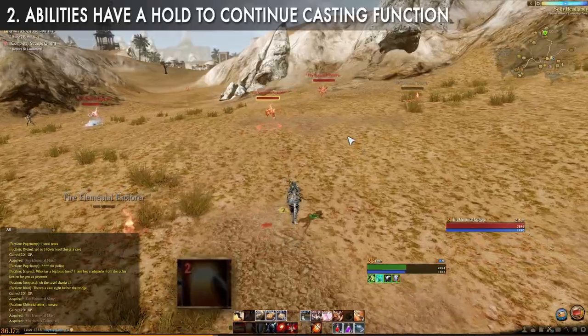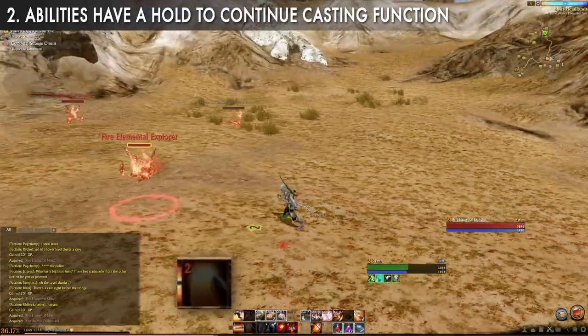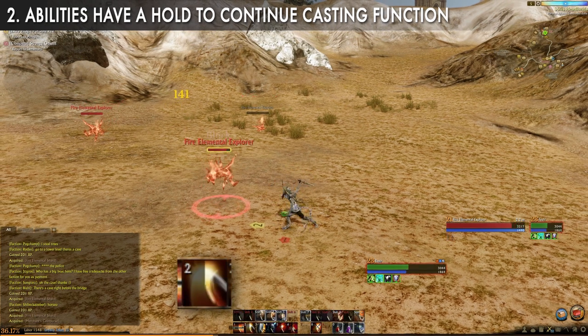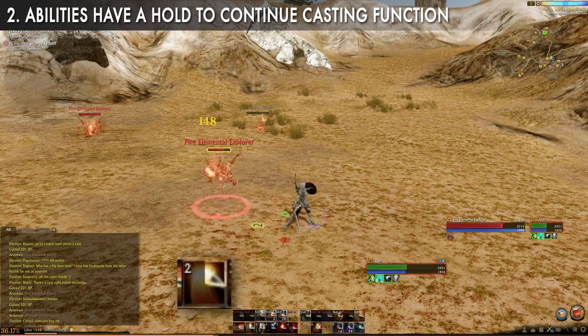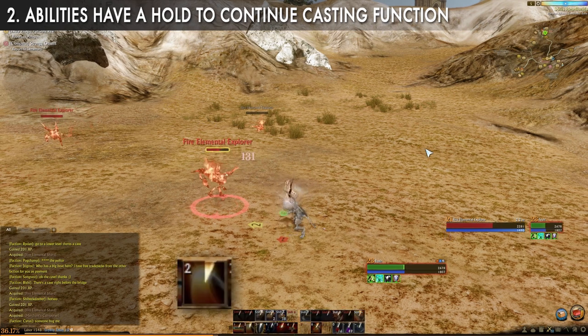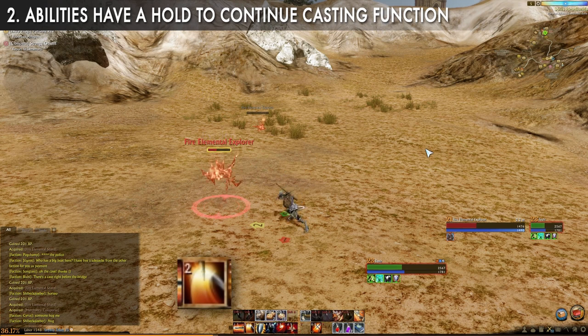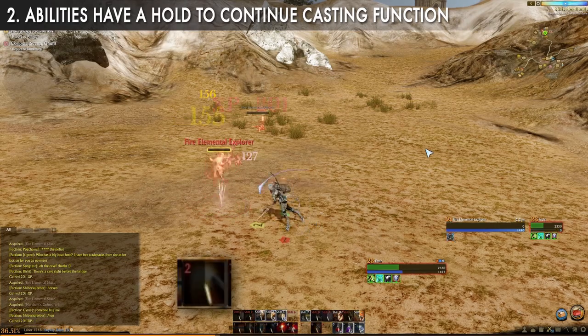While you're in combat with ordinary mobs, spamming certain keys over and over again can be annoying and painful for your keyboard. Respect your keyboard and utilize the hold-down-to-cast function that a lot of abilities have. So instead of spamming that 3 key over and over to repeat the action when it's available, just hold down that 3 key and chain the abilities one after another.